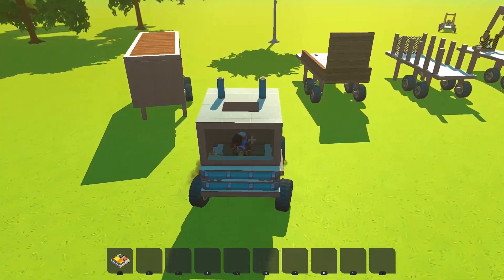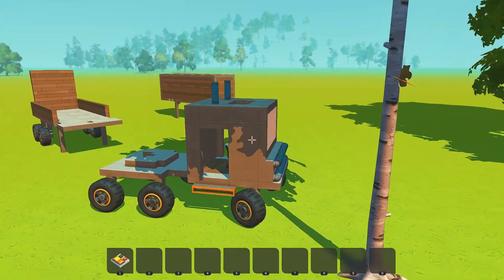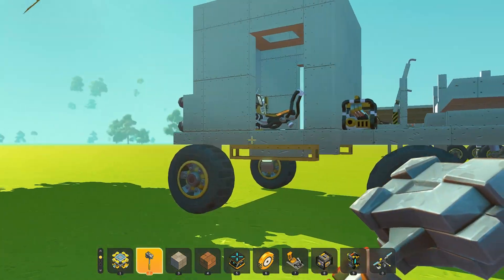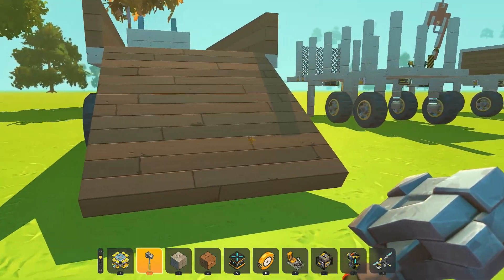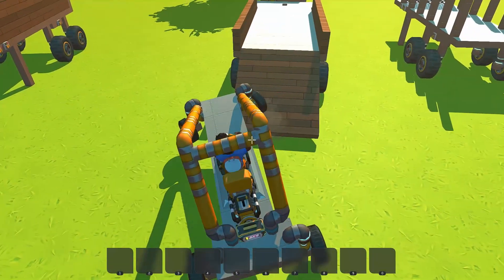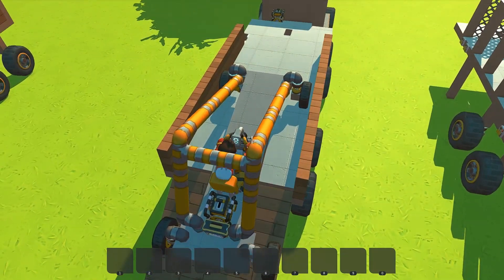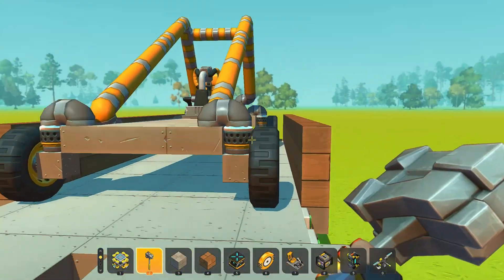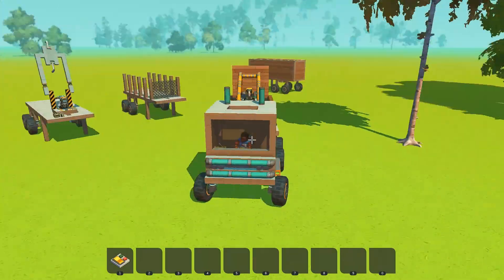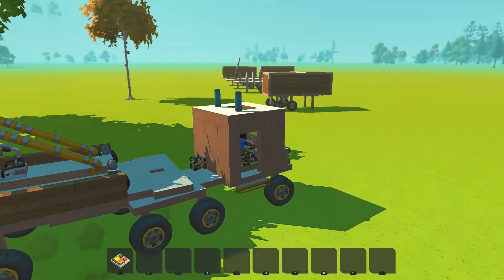We can go over to this trailer right here — this is the flatbed, because it's not fully encased. I'm going to hook this one up real quick. Hook it in, outriggers up. Since it's basically almost flush with the floor, we can grab our orange tech mobile and drive right up into our flatbed trailer. The front is not encased — that is the only warning I have about this trailer. I'll leave the orange tech mobile in here in case we want to transport it.